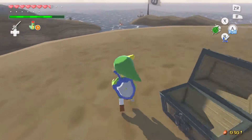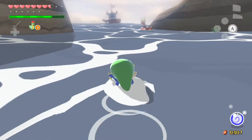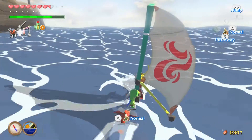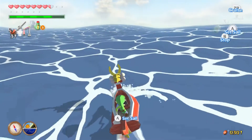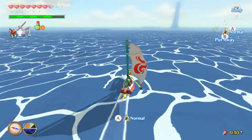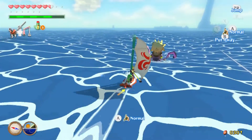Luckily for us, the next one is literally right next to this island. I don't even know what eyed reef this is. What have we done so far? We've done one, four, and three. So we're missing two, five, and six - I remember there's a sixth one. And conveniently enough, the one we're going to next is Six-Eyed Reef. Not Six Island - Six-Eyed Reef. Heh, this isn't Pokemon.